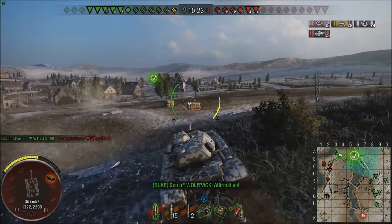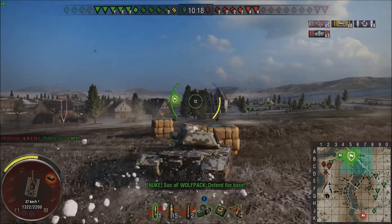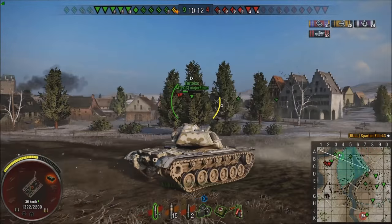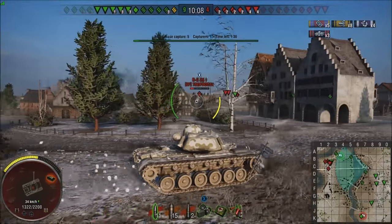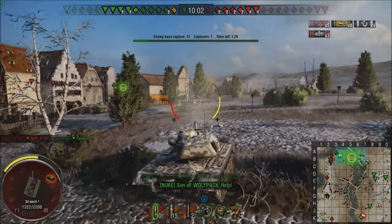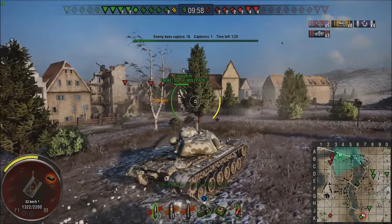I'm telling this Conqueror, who's playing full stupid right now — and I don't say that very often, but it's true. This guy sees all of those bad guys headed to the base, and instead of playing smart and using cover, he just drives right out in front of all of them. I tried to take a shot on the Bat Chat as he's running away — there was no way that was going to hit, but you never know, sometimes it will.